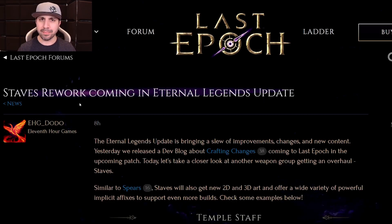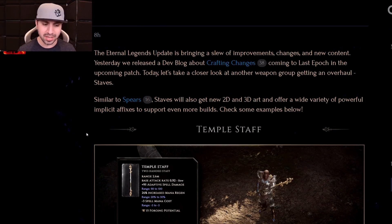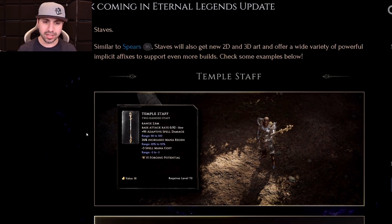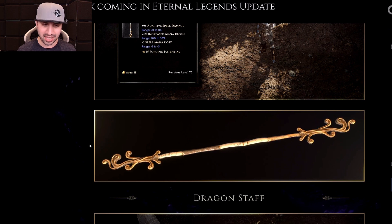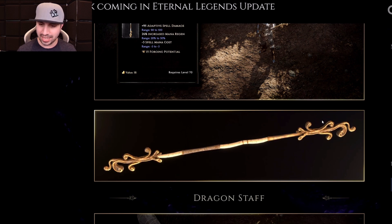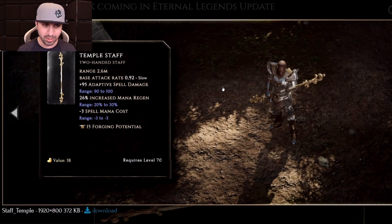Now that I'm done bragging about my prediction, let's check out the 6 new staffs coming for 0.8.4 on December 10th, starting with the Temple Staff. Take a look at this — how pretty. The Temple Staff unlocks at level 70. You have a range of 90 to 100 adaptive spell damage, increased mana regen up to 30%, and negative 3 mana cost. Right off the bat, this is an amazing staff.